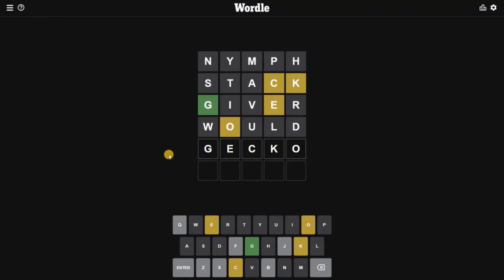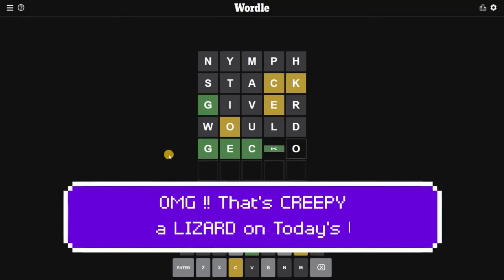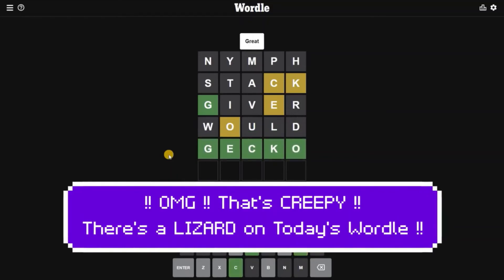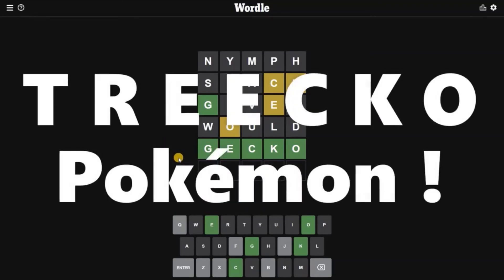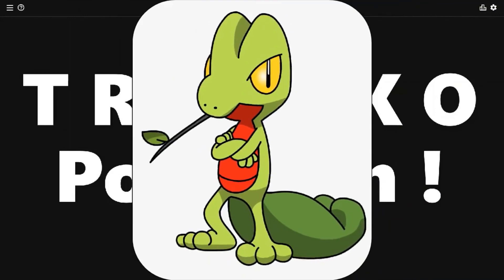It's GECKO! This is today's word. Watch out — today's Wordle answer is GECKO, which is creepy. It's the lizard. This word reminds me of the Pokémon Treecko.